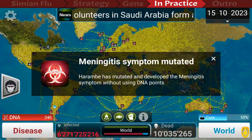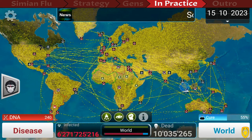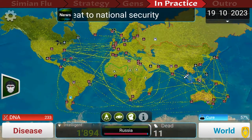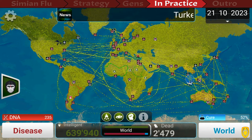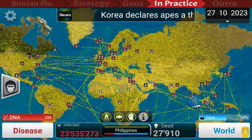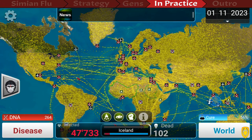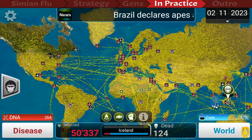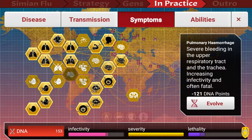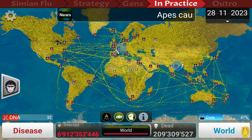Now all we have to do is wait. There's always one country that gets infected last — usually Greenland or Iceland. Find it and check how far the infection rate is progressing. You can start letting lethality evolve, but don't get it too lethal too early — you don't want it killing more people than it infects. Only start killing people rapidly when the infection rate in the last remaining country is over 50%. I personally like Coma because it decreases cure progression.